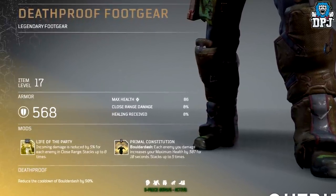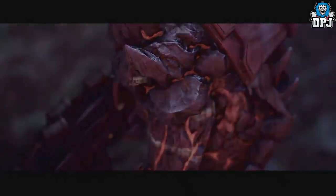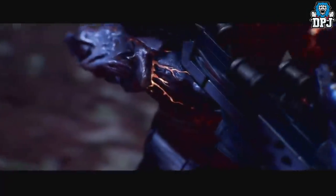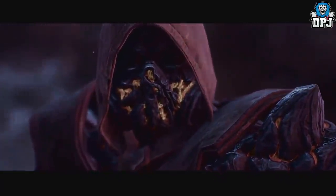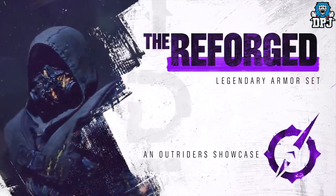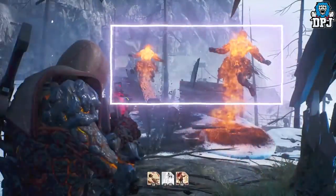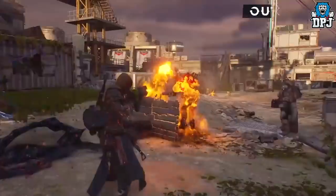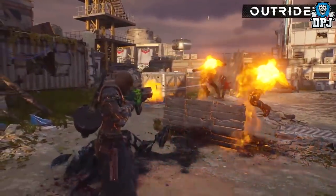Next up we have the Reforged armor set for the Pyromancer — and how amazing does this thing look. This five-piece set also requires you to be wearing three pieces to get the bonus, which is increased Feed the Flame damage and Thermal Bomb damage by 50 percent, applying damage bonuses to two abilities at once.